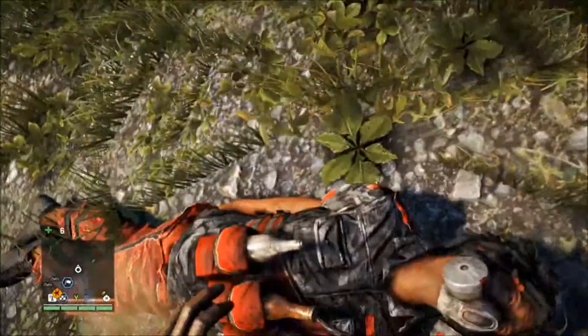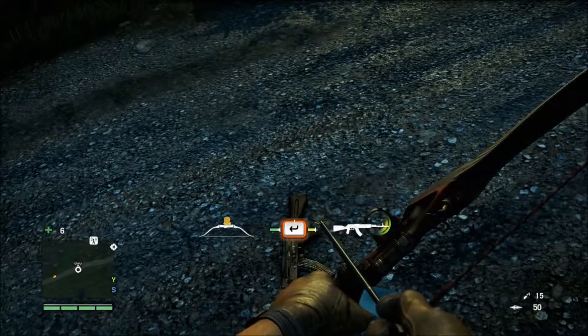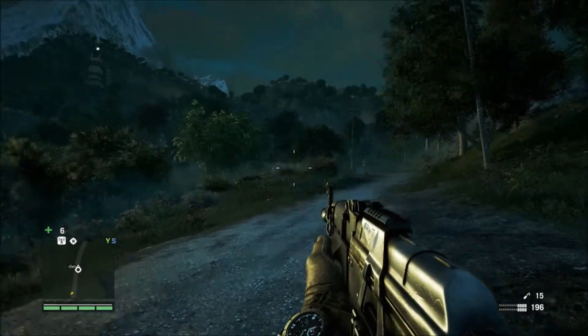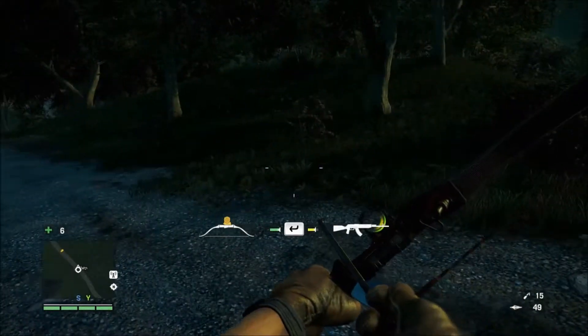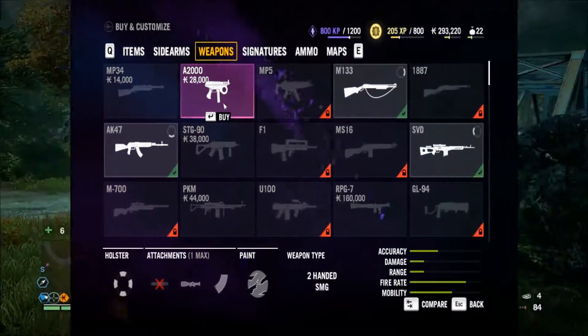Walk over weapons to automatically pick up any ammunition laying around. We can also swap our current weapon for a weapon laying on the ground if we like the look of it. At first, we can only carry one weapon at a time. Any other weapons we have found are stored, free of charge, in the shop, where we can collect them at any time. It's important to remember we only pay for weapons once — after that, they're free.